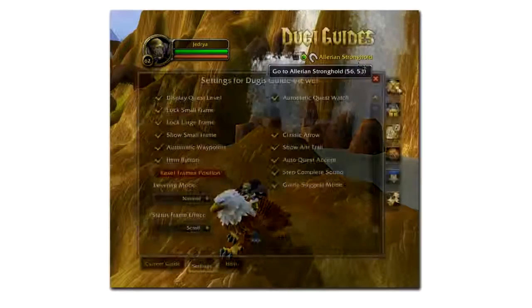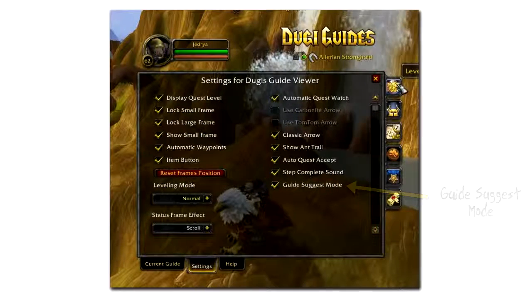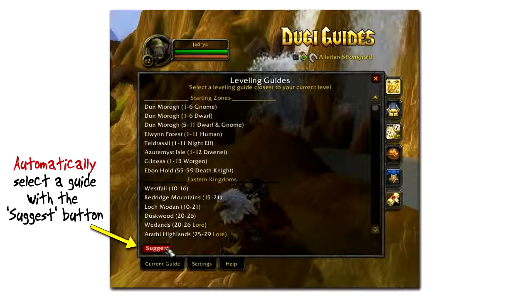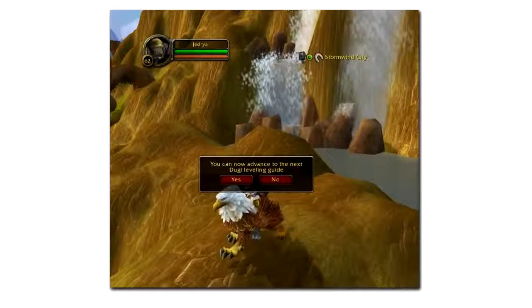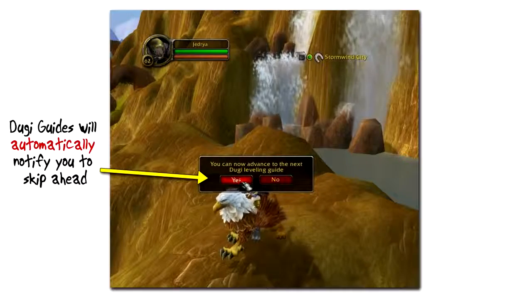DoogieGuides has a brand new feature called the Guide Suggest Mode, which will automatically set the correct guide for your character at any level. The leveling guide selection window has a handy suggest button which will select a guide for you, and if you are leveling too fast, the guide will automatically suggest that you skip ahead to the next guide.